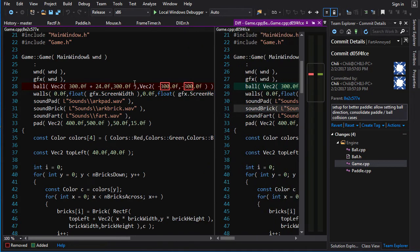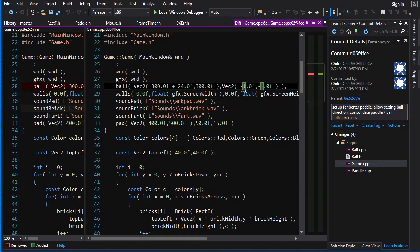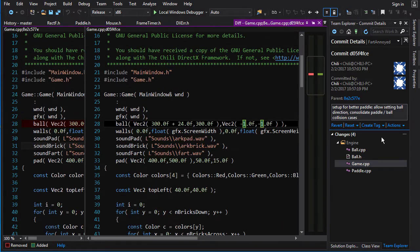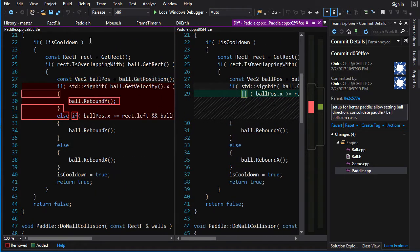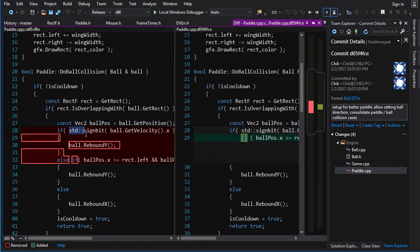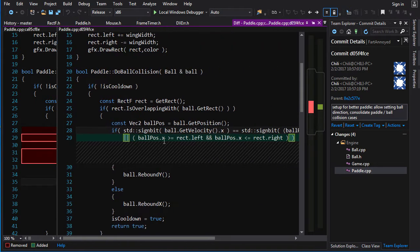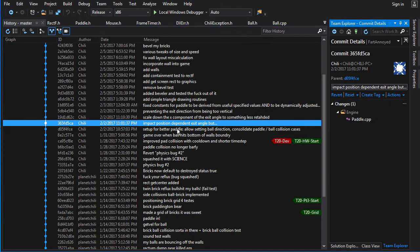In ball.cpp, I changed the constructor — since we're not passing in velocity, just direction, I make it negative one, negative one. I also consolidate the do_ball_collision condition: instead of two separate if/else-if checks that both result in rebound_y, I combine them into one test with a logical OR. That's for reasons that will become apparent in the next thing.